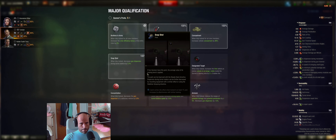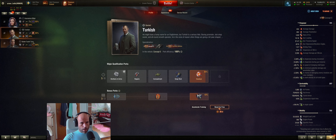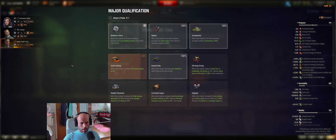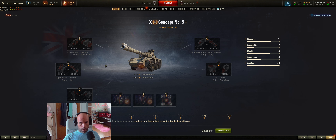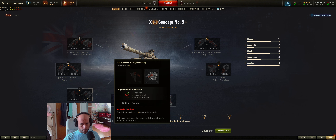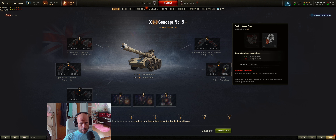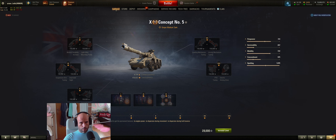For the driver: Brothers in Arms, repairs, concealment, smooth ride, and then clutch braking and off-road driving, because this tank really needs its hull traverse speed increased. You can also consider engineer. Regarding field modifications: first option on slot one, second on slot two, second on slot three, second on slot four, and for the last slot I would choose engine power — you definitely need better acceleration.